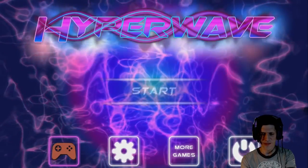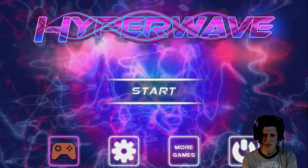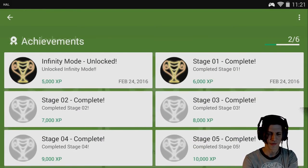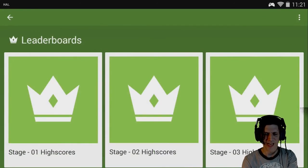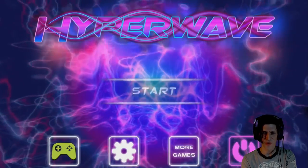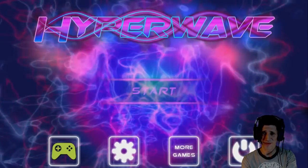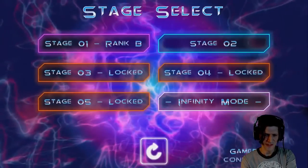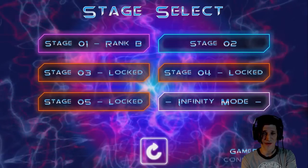There are only a couple things I really need to show you to make you happier with the game, and one of them is just to remember how to do the menu. If it's purple, it's selected. You can see how it's splashing purple to start. I'm going to go into stage two, just because it has some interesting stuff on it.